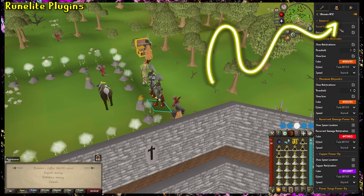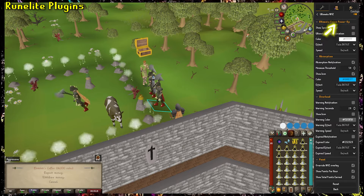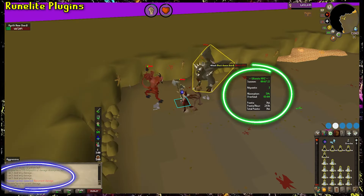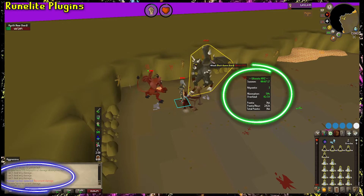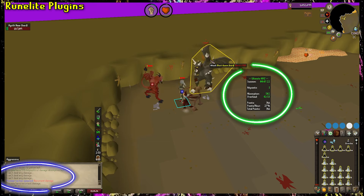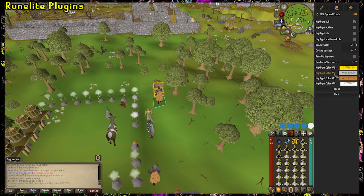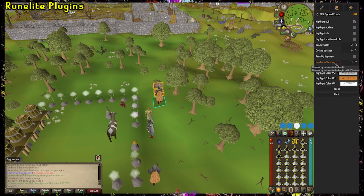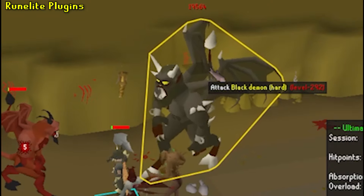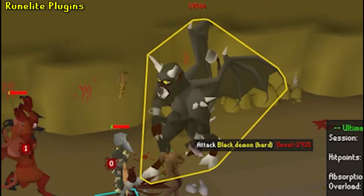There are a couple of RuneLite plugins that help with this minigame. The first is the Ultimate NMZ plugin, which is probably the most useful just for the sheer amount of utilities it has. You can set it up to give you notifications when your HP drops above or below a certain amount and when certain power-ups spawn — super helpful when you're alt-tabbed or AFK, it actually gives you a little computer notification. The next is NMZ Optimal Points, which shows the points you get for defeating the bosses spawning during your current game. Very useful for first timers who are chasing as many points as possible. Neither of these are complete game changers, but do provide some really nice quality of life improvements.